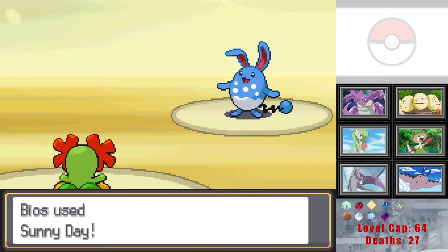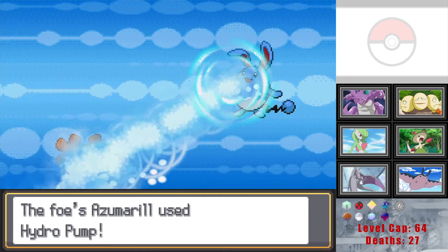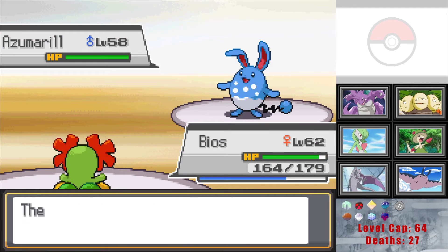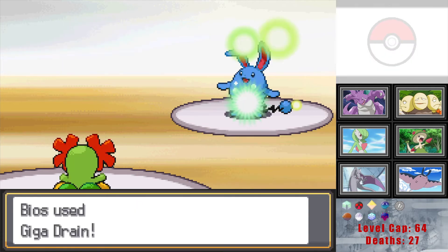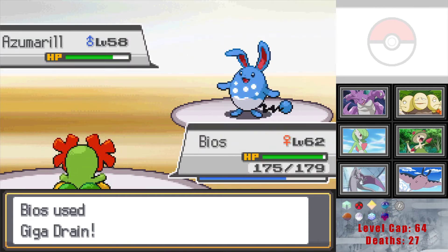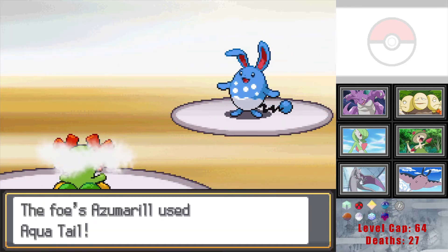You know the routine by now — Sunny Day. We'll use up our last few Solar Beams and switch over to Giga Drains, then that'll probably be it for Bios in the gym. Switch over to trying out other guys without Sunny Day strats. They've been pretty effective which is nice. The upside of Sunny Day is it neuters all the water moves too, so if you're fighting something without anything else, it can't do much.